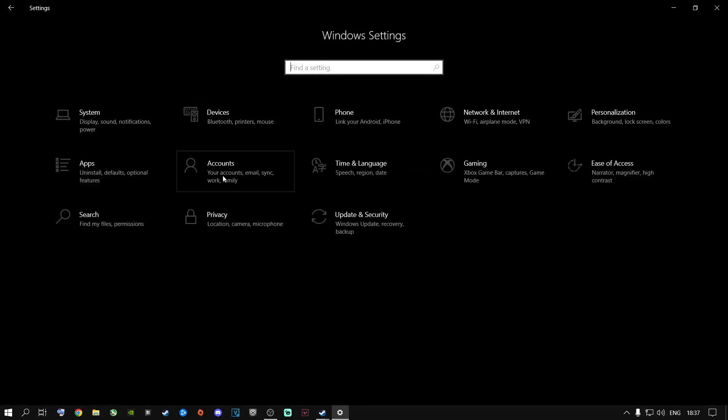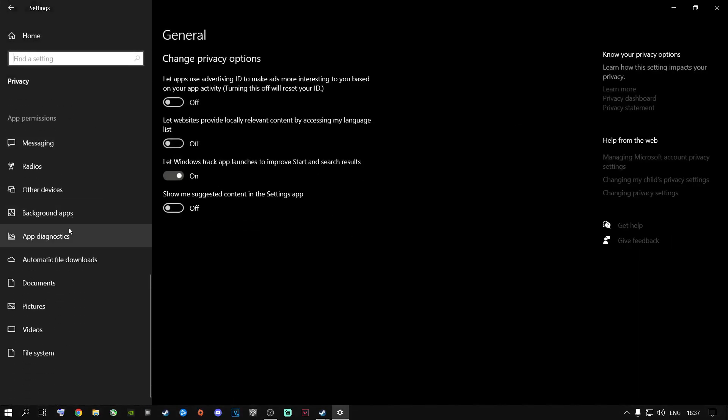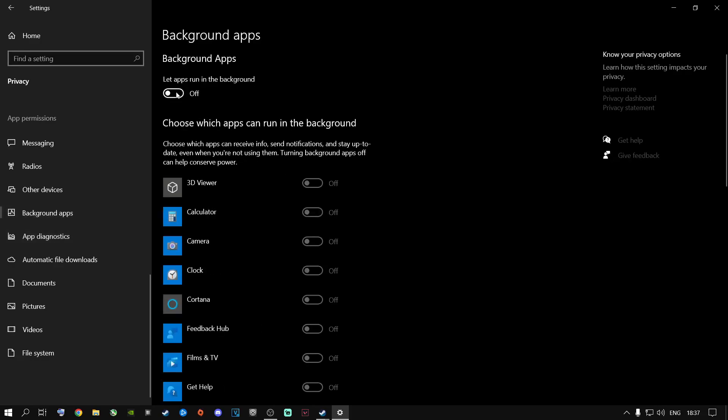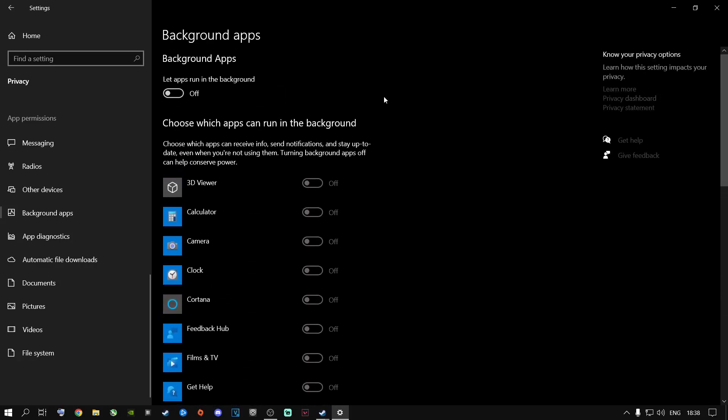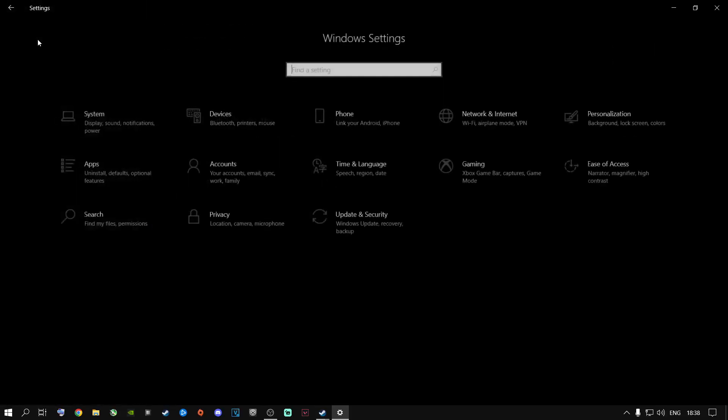After that, go to Home and then Privacy. Scroll all the way down to where it says Background Apps and turn that from On to Off. All of those apps running in the background will stop using your RAM and CPU, so your game can use all of those resources. You do not want any background apps running while you are playing.